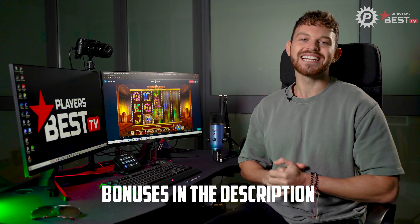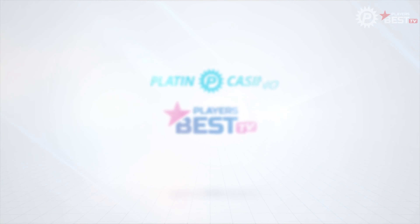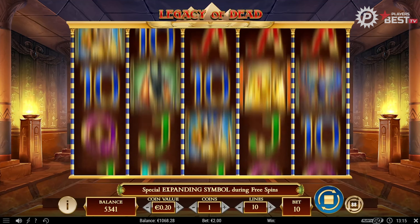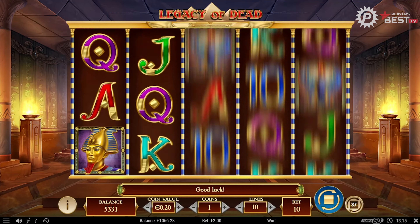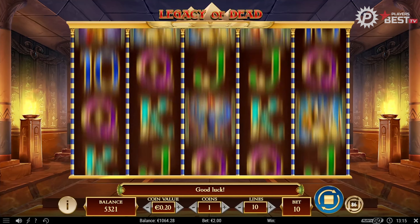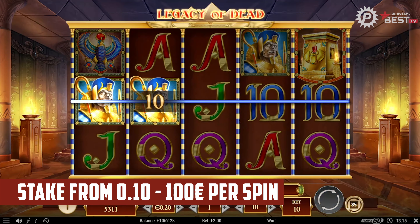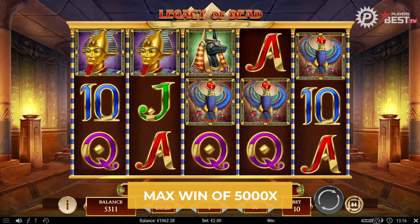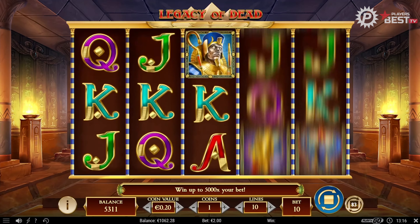If you're new to slots, there are multiple bonuses we offer but we'll touch on that later in the video. The theme of this slot is an ancient Egyptian themed game with only five reels and three rows, coming in with ten pay lines. You can stake anywhere from 10 cent to a hundred euro per spin, with a max potential of 5000x during the free spins bonus along with a generous 500x during the base game, and personally I've hit both of these while playing.